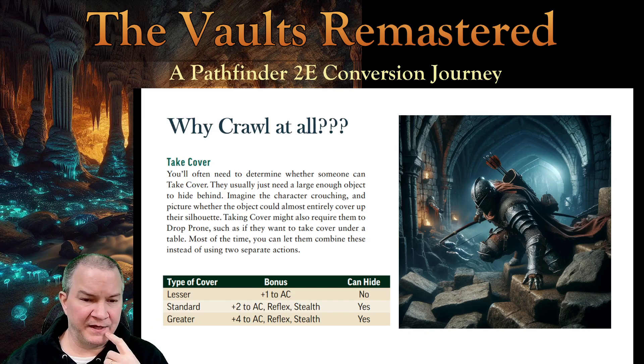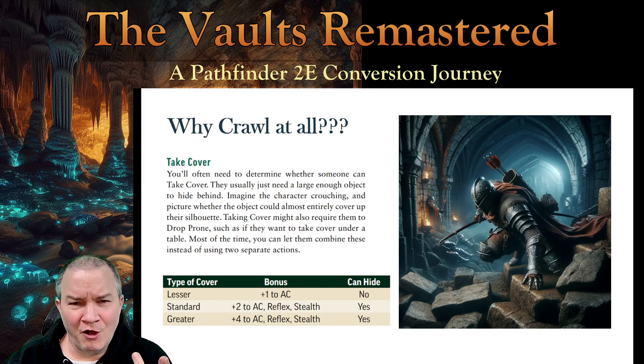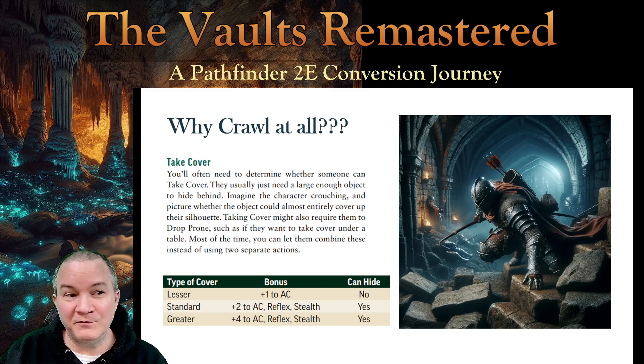But if you're playing with a hardcore GM: dropping prone is one action, taking cover is two, oh you wanted to crawl? Oh, it's diagonal — sorry. Oh, it's difficult terrain — you can't move. What are you going to do? You want to crawl 30 feet to the other side of the room while taking cover?